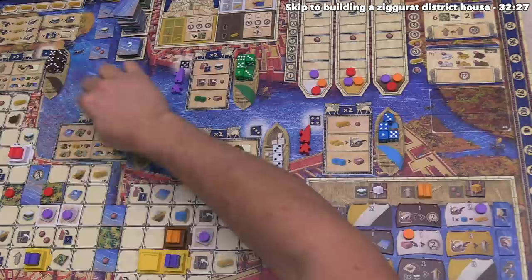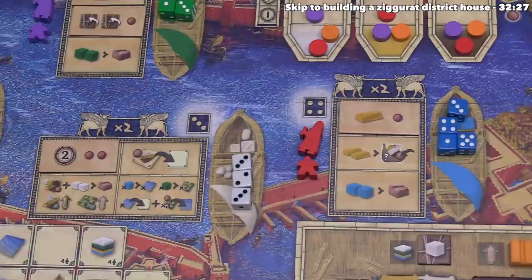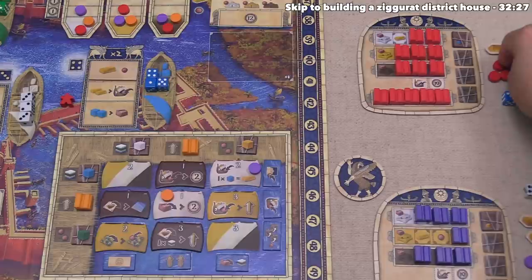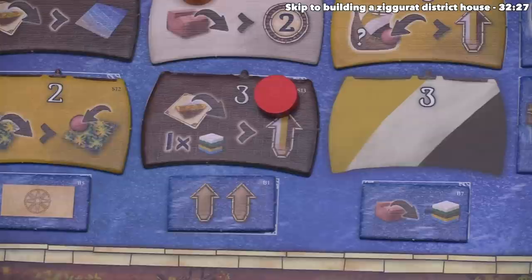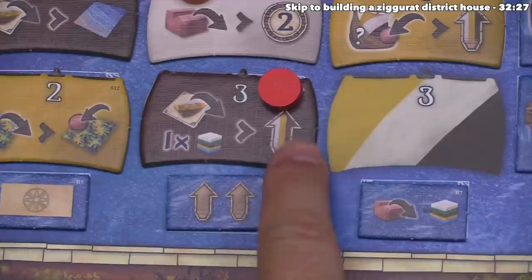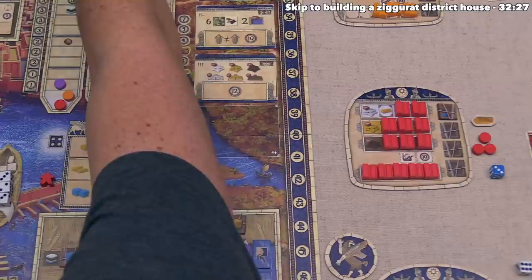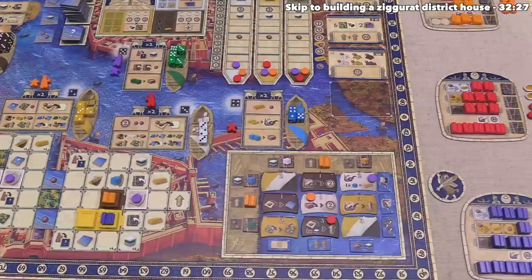It's time for the red player to go. They take the three-value blue die, moving their architect to the third district. For their first action, they spend two gold bars to claim a ship token — they go for the one that says whenever they place a project tile, they can spend one resource of any color to go up the mastery track matching that project tile's color. For their second action, they simply take a gold bar and one claim token from the supply. Red finishes their turn by moving their assistant to district three.